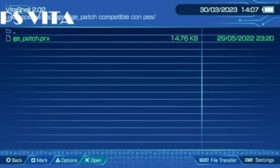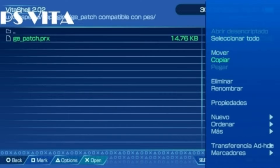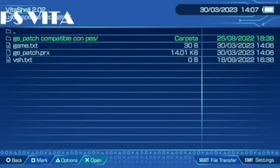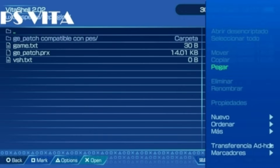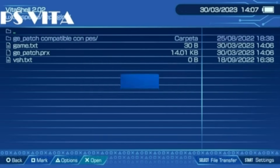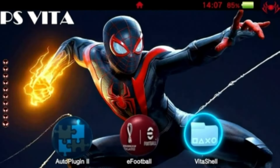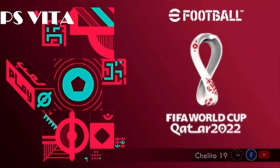Accedemos con la X y esta es una versión anterior a la que AutoPlugin 2 nos instala por defecto. Lo que tenemos que hacer es darle al triángulo, copiar este archivo, nos vamos arriba, le damos a los dos puntitos y en esta parte de VitaSell nos colocamos arriba, le damos al triángulo y pegamos el archivo. Aquí estáis viendo que el Gpatch anterior ha sido sustituido por este nuevo que os he incluido en la carpeta. Después de haber seguido estos pasos, ya podemos disfrutar del juego en la mejor calidad posible.